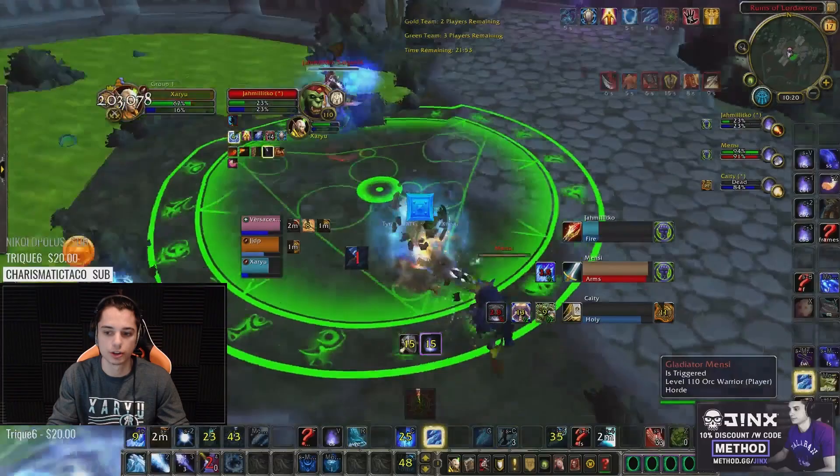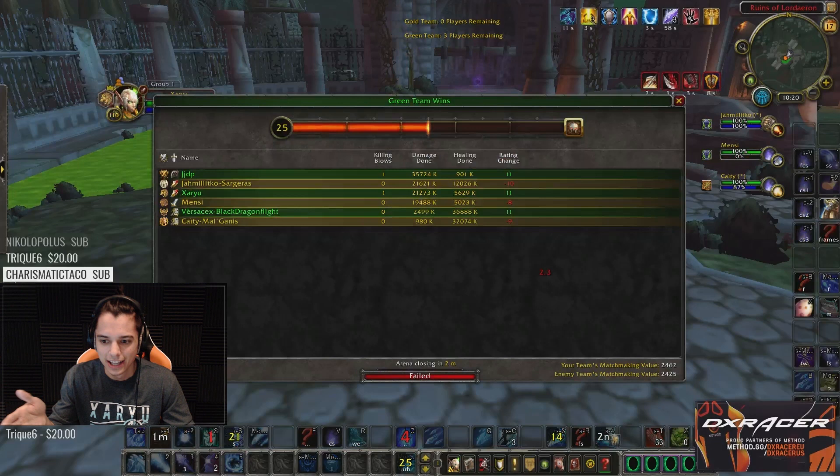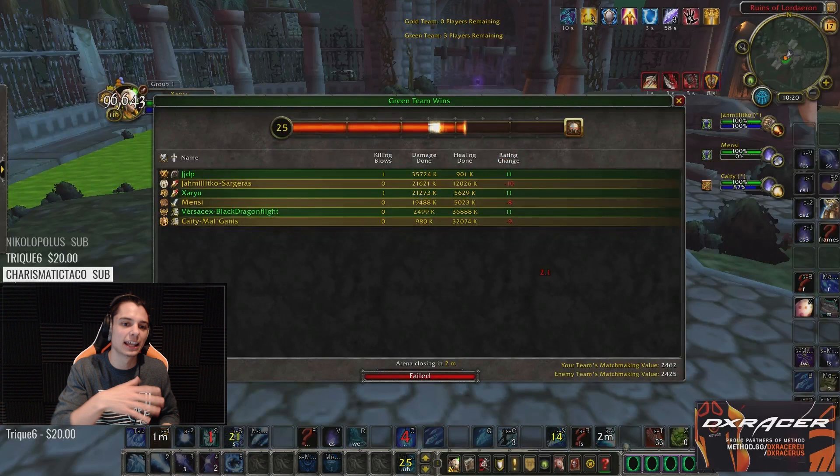Pretty cool game there — showed how that kill got set up off the Pali with no Trinket for those extra seconds. If we didn't kill the Pali there, hopefully we got more defensives so the Mage would go down a little bit later. The enemy Mage is named Jamili TKO — that's not Jamili, I'm playing with Jamili. The enemy Mage I think is Bert, and he's playing Fire. Fun matchup there.